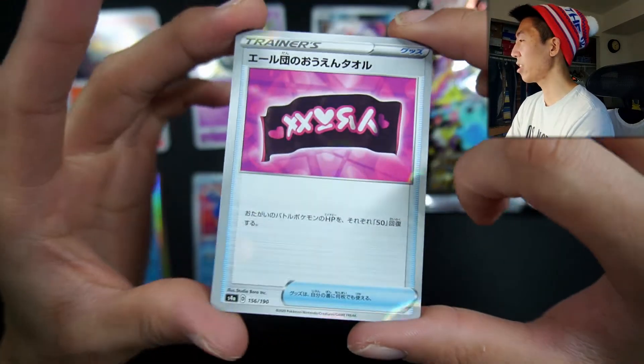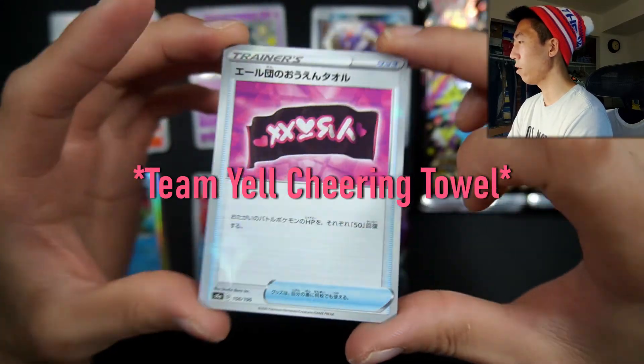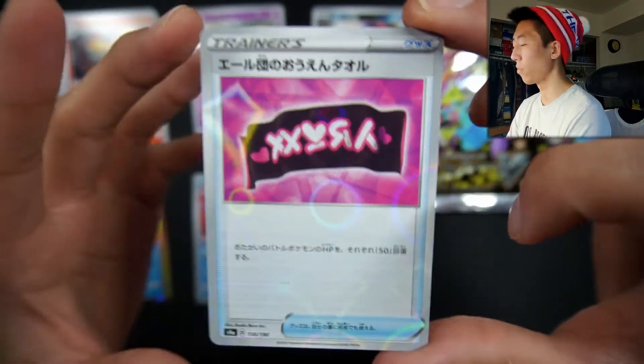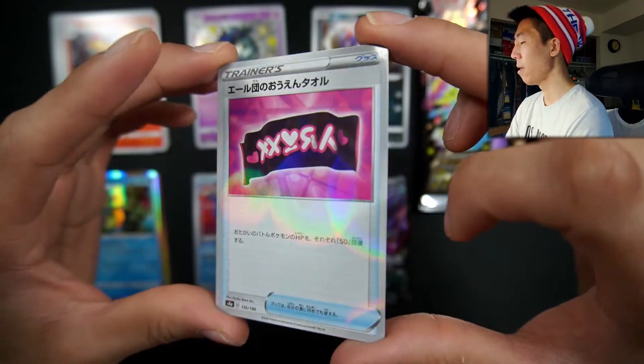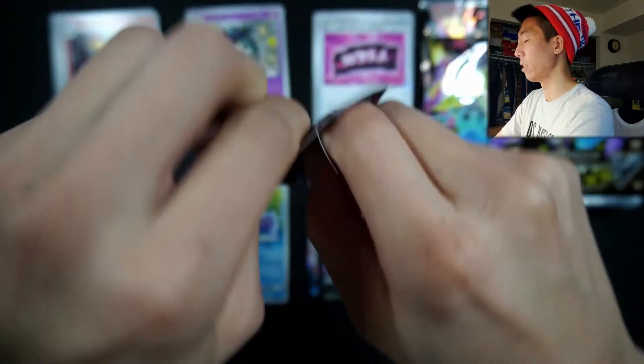And for our reverse, we actually got what I believe is called like a Team Yell Marnie Towel or something — you see it in the game, they kind of hold it up in the background as Marnie fights. Very nice reverse. I love the reverse pattern on this. I wish the English side of Pokémon can implement it in the Shiny Fates set, but we'll just have to see.